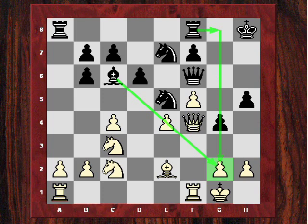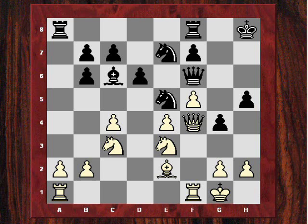Here Short made a terrible blunder, allowing a sacrifice ripping open his king. He played Nd7. Can you see the move which Kasparov played? Kasparov played Bxg4.